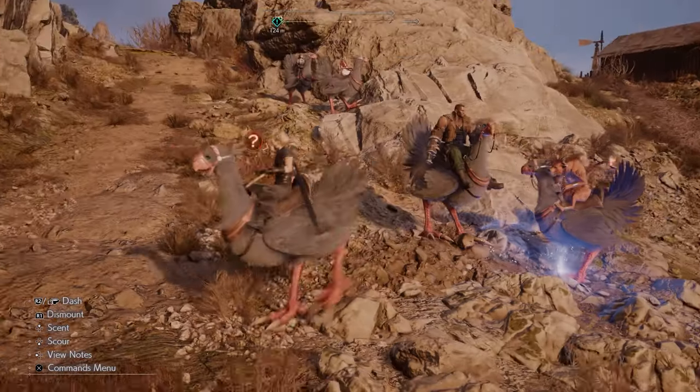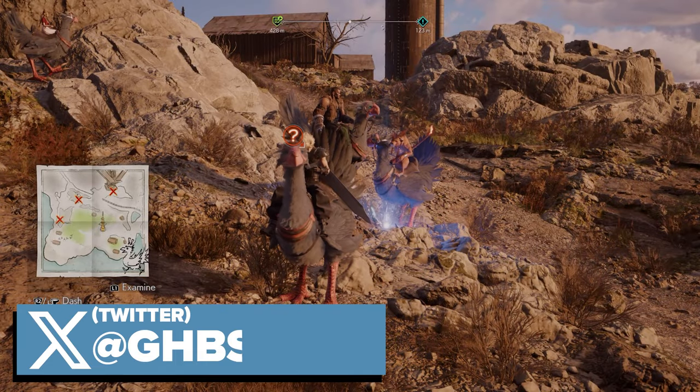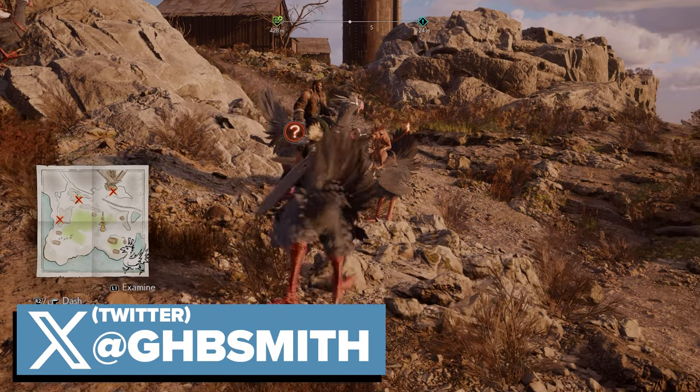What's up guys, it's Smith here from gamersheroes.com. We've got a quick guide for you today in Final Fantasy 7 Rebirth on the Stuck in a Rut side quest — finding the Wainwright's materials. There are three materials you can find.